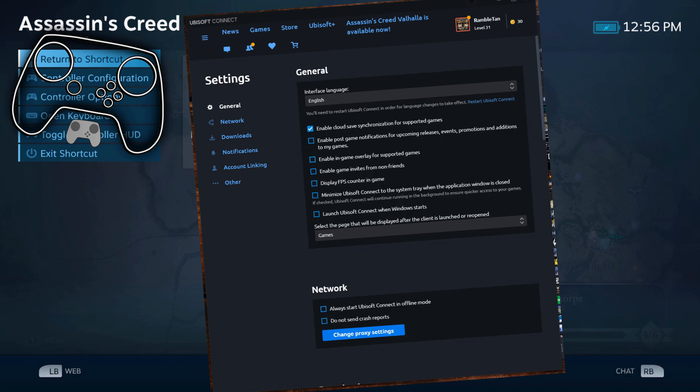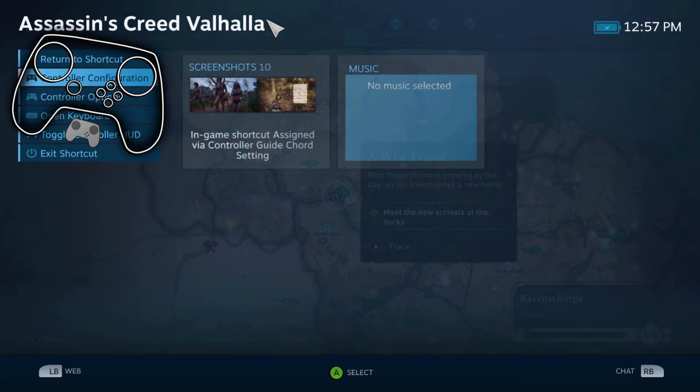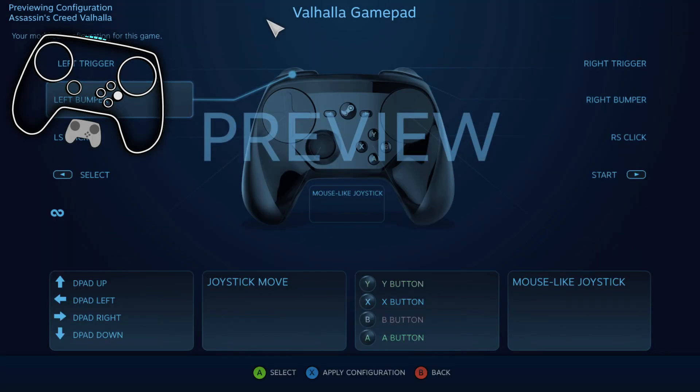In Uplay, make sure you disable the Uplay overlay. Then we've got this profile that I'm going to go over, because there's actually a little more to it than I thought. There's one other community profile up as well. I'm glad I took the time to play the game a full day with the previous profile that had mouse, because I found some problems with it.